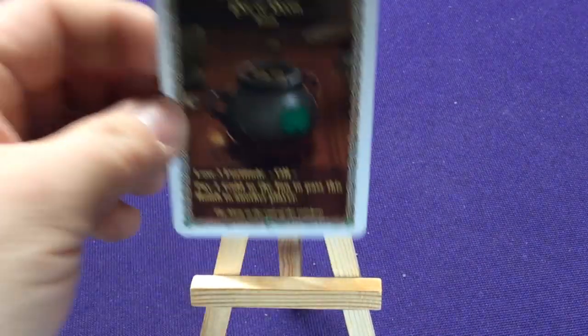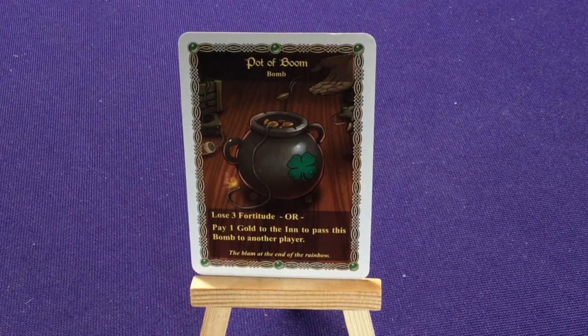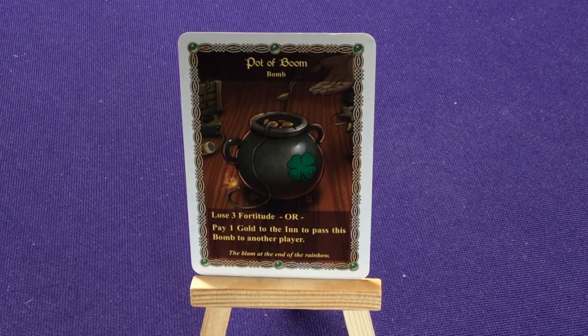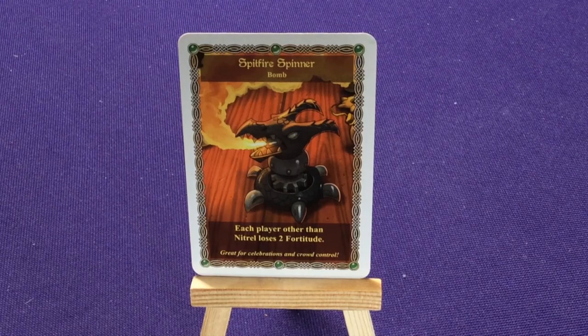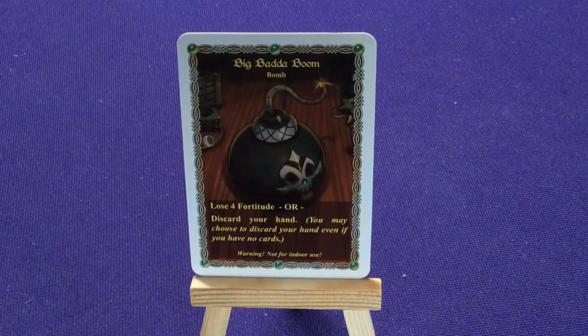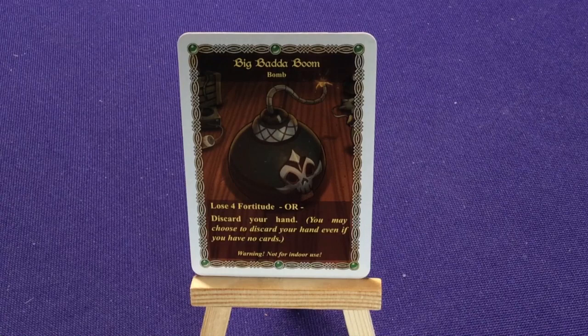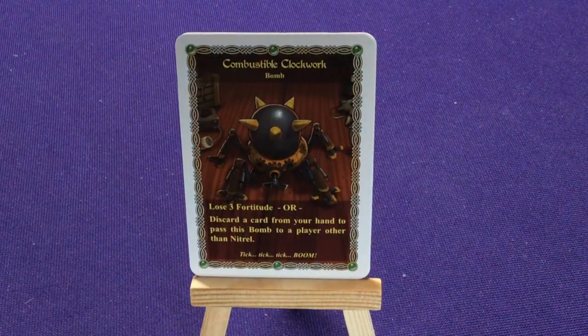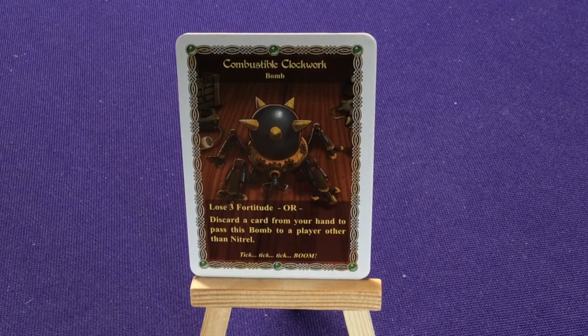The bomb cards are: Pot of Boom — lose three fortitude or pay one gold to the pot to pass this bomb to another player. Spitfire Spinner: each player other than Nitro loses two fortitude — great for celebrations and crowd control. Big-Bag-A-Boom: lose four fortitude or discard your hand; you may choose to discard even if you have no cards — warning, not for indoor use. Combustible Clockwork: lose three fortitude or discard a card from your hand to pass this bomb to another player other than Nitro.